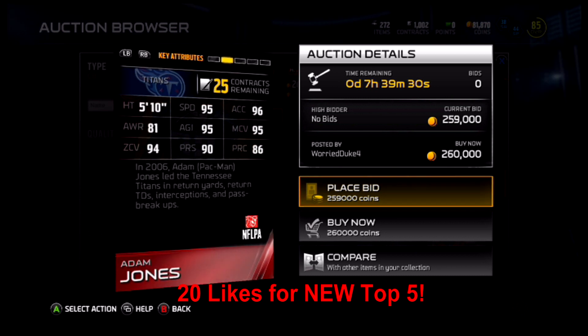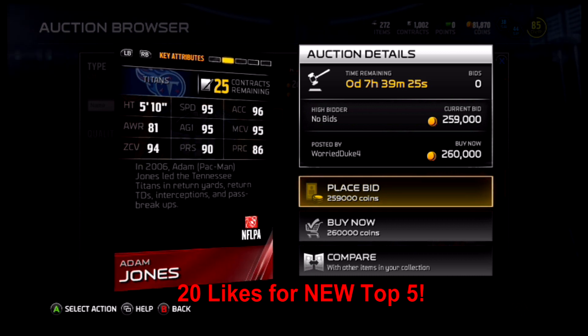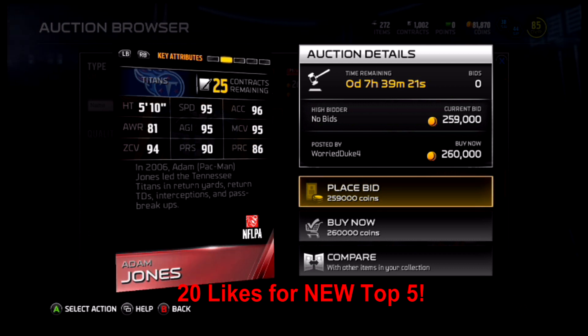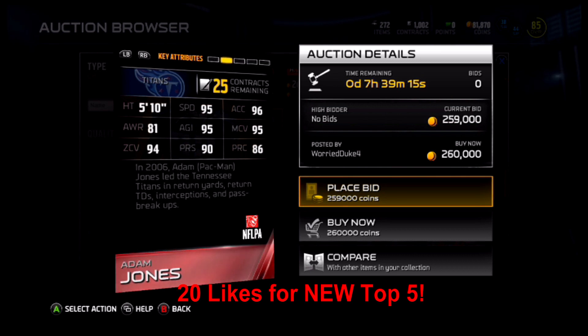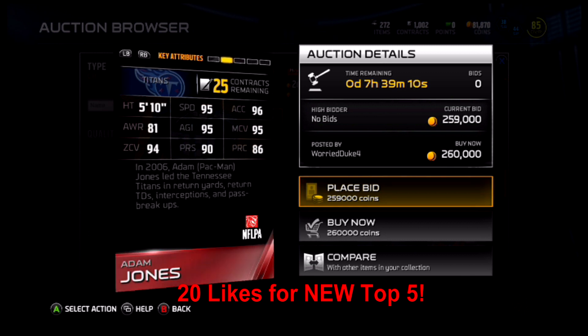57 tackling, 95 man, 94 zone, 90 press, and 86 play recognition. He literally has everything — the speed, all the good coverage in man, zone, and press, and pretty good awareness so when the computer's controlling him he won't mess up. The only downside is his tackling and size, so that's why I put him as your CB3 or nickel corner — he'll be unstoppable covering guys in the slot.